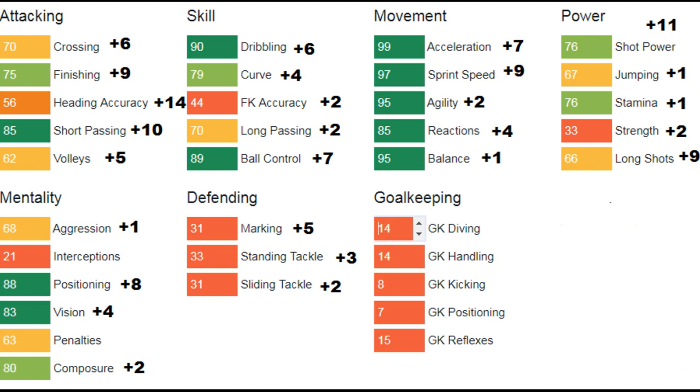His pace was already very good from the start. Agility up by two, reactions up by four, balance up by a point, stamina just a little plus one, shot power up by 11 points, long shots up by nine, a little plus two to strength — though 33 is still so low. Positioning up by eight points — very good growth there. Vision up by four, composure up by two points. So a five-foot-five player with four-star weak foot and four-star skill moves, great dribbler who's going to feel amazing on the ball with high agility, balance, and excellent pace.